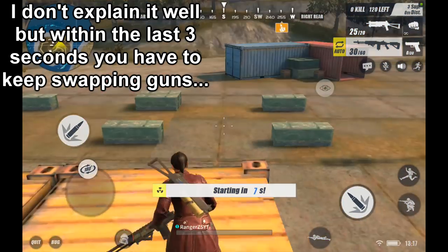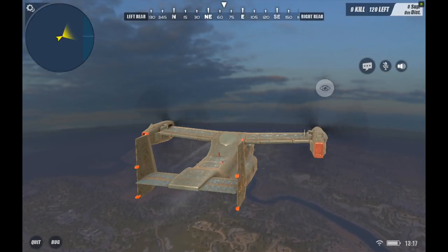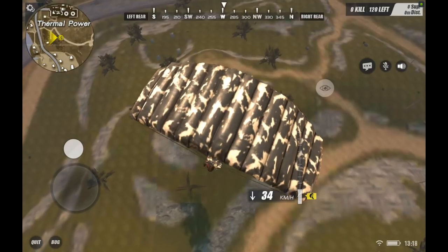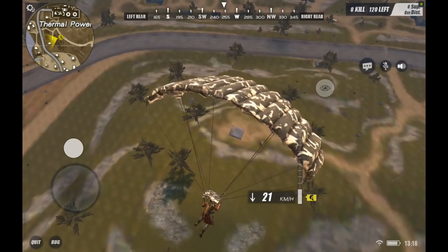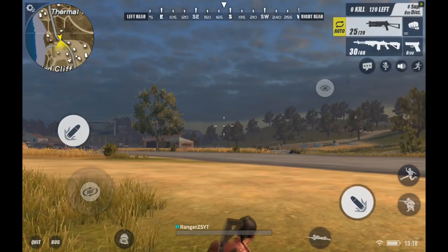There's no Barrett, so right guys, start swapping guns like this, like that. In theory, once you're in you should have it. We're gonna drop right here — okay, hurry up, get down. You can see guys we are holding the guns in hand.